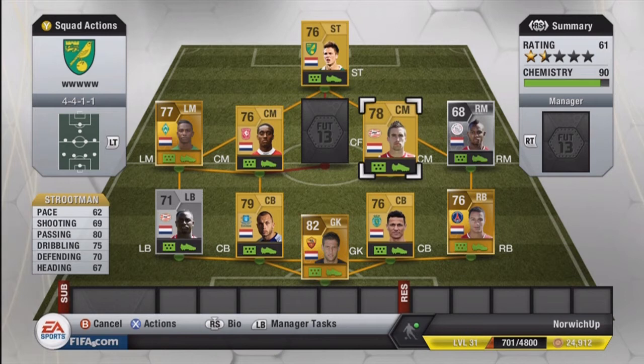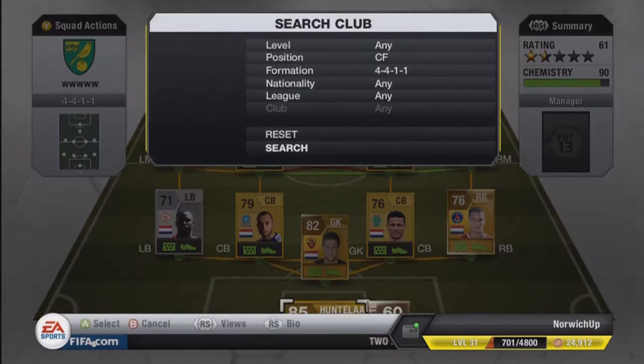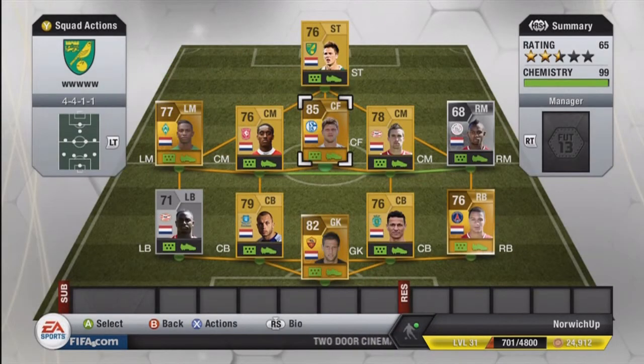Strutman, on the other hand, is not too bad. His team-less easing card looks a lot better than this normal card. He only has 62 pace, which isn't too good at all. Not amazing heading, but okay passing, dribbling and defending as well. Overall, a solid player.